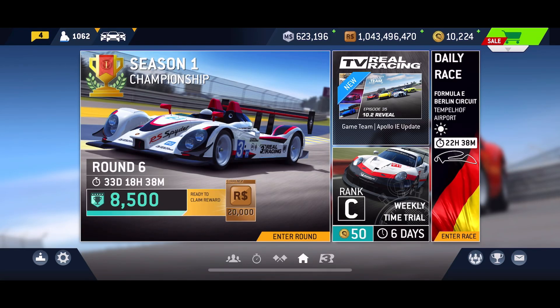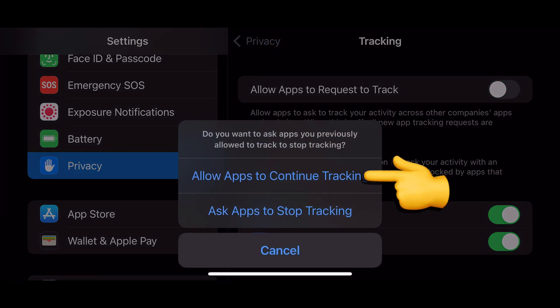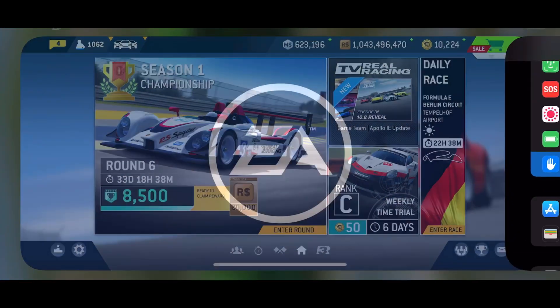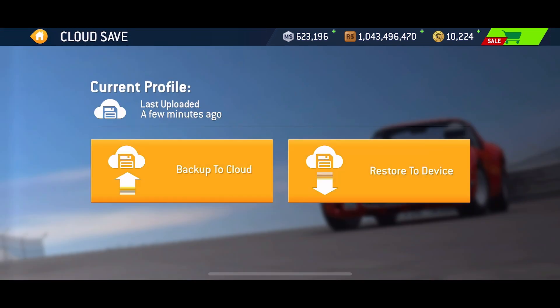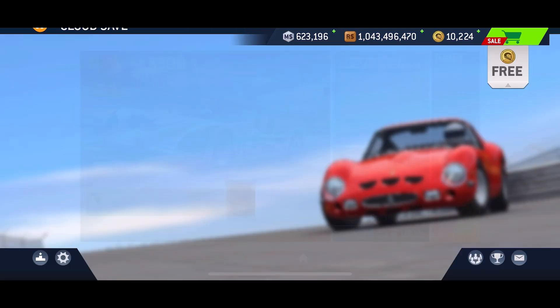Now let's see if I can turn off that tracking and still do cloud saves. Go back into Privacy, go to Allow Apps to Continue Tracking, and toggle it off. Fast-forwarding through the loading screens — let's go in and see if I can do a cloud save. The little spinning wheel goes around and it looks like it worked!